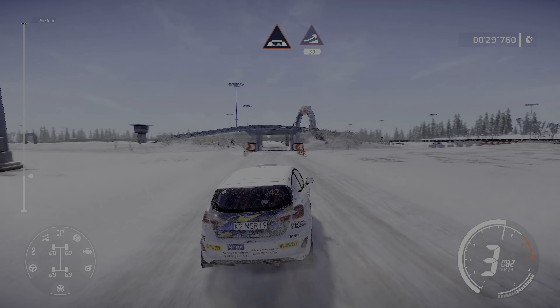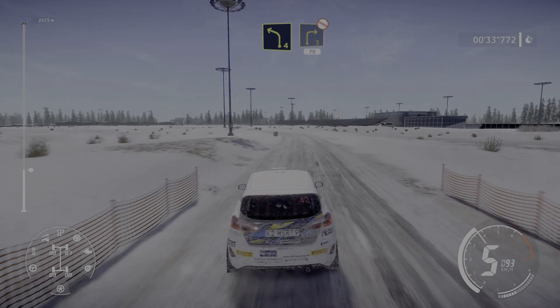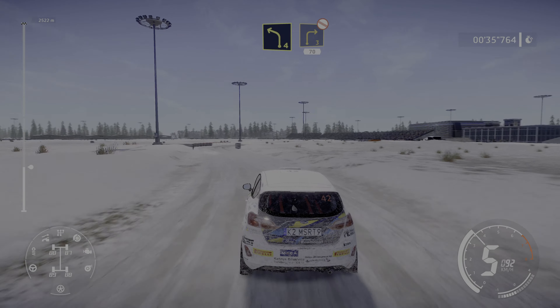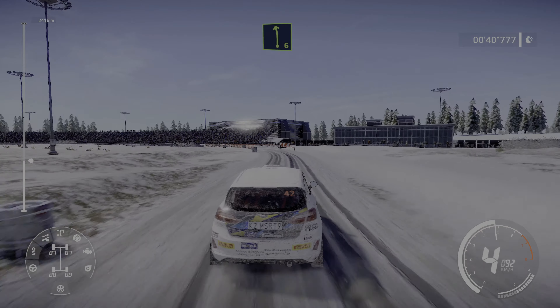Junction into under bridge into jump 30. Left 4 short and right 3 don't cut 70. And left 6 titans 3 short don't cut.